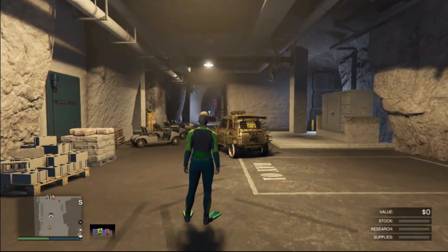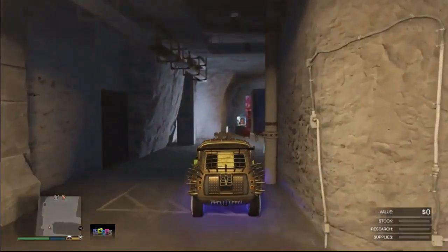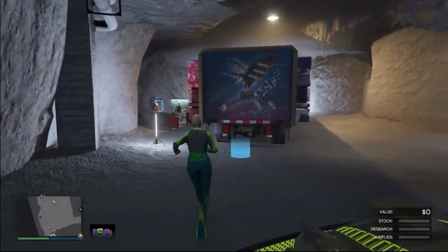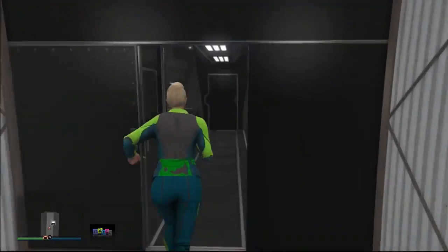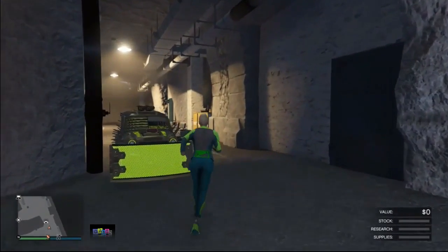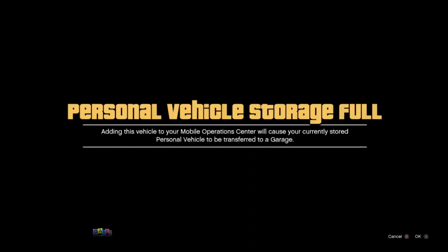Once closer to the MOC, press Y or Triangle on PS4 to get off the vehicle, then get inside your MOC. Your personal vehicle storage will be empty — this is normal. Exit your MOC by the front door, get back in the vehicle you want to duplicate, drive it to the back of the MOC, and press right on the D-pad. It will say 'personal vehicle storage is full' — accept this alert screen and the copy of the car will be transferred to your Nightclub.